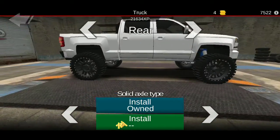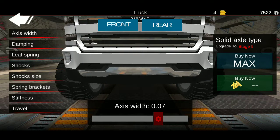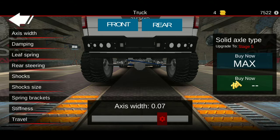There's your two. Then go to tune suspension. Go to active 7, dampening 15, 26 — or as close as you can get it. Leaf spring mount height: 0.02. Shock size: 2.7. Spring bracket upper mount: 1, 1. Stiffness: 18. Travel: 33. Same for the back.